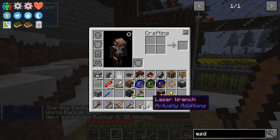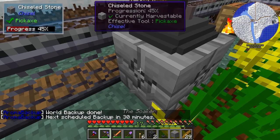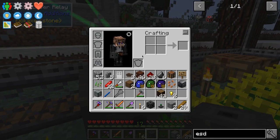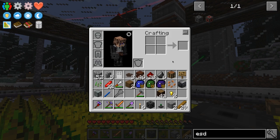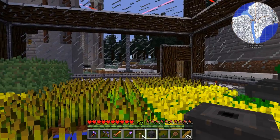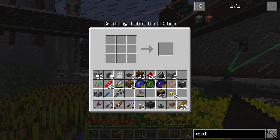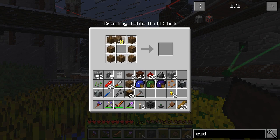Even if we don't need these for this particular part of the build, we can use them to test. Oh, I wanted to show you something I found in Actually Additions that was so ridiculous I just had to craft it. A crafting table and a sign gives us a crafting table on a stick. You right-click and get a 3x3 crafting grid. How silly — I love it though.